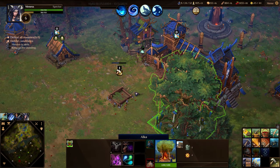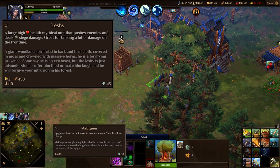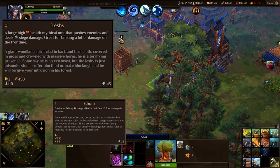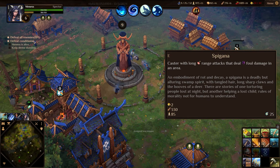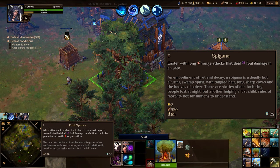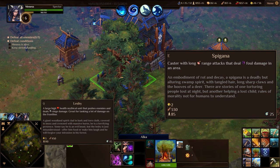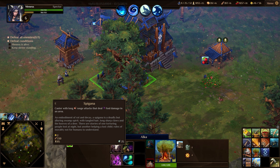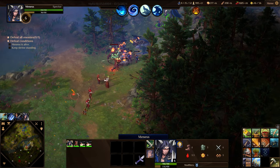At the Alka building I could recruit the Leshy, which can take a lot of beating and is a frontline tank while also dealing the damage type siege, meaning it can destroy buildings the fastest. Sprigana on the other hand is a caster unit that deals area of effect damage to multiple enemies and can even slow them down with the first upgrade, while the Leshy gets both health regeneration and toxic damage to enemies that attack it.